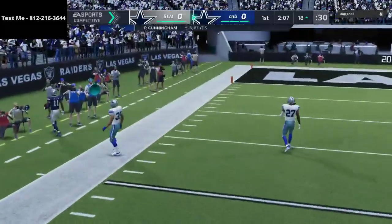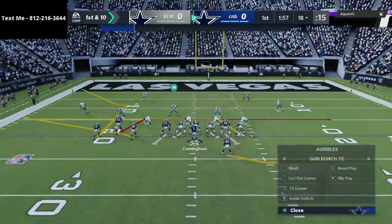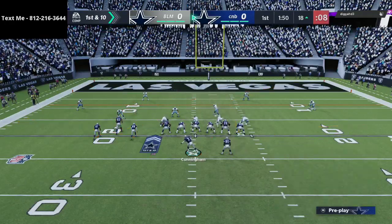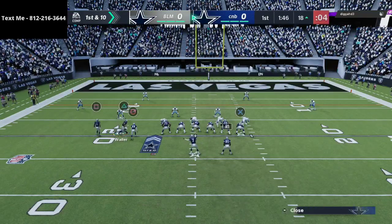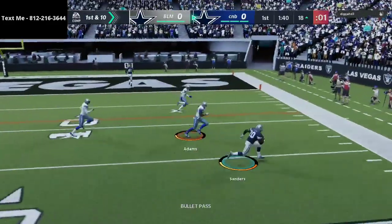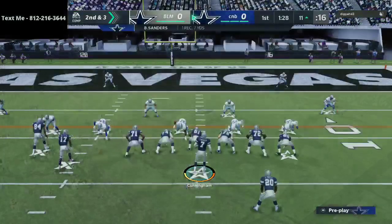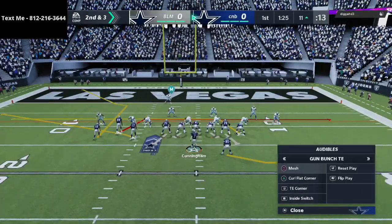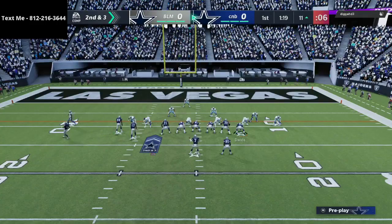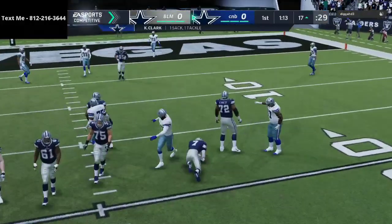One of my favorite routes in the game is the mesh concept. If you've been watching me for a while, you know I used to run mesh post almost every single play out of the Arizona Cardinals spread with their curl-wheel play. Mesh is very near and dear to my heart. But these corner routes now — they work so well because of the latest patch. Corner routes are in my opinion the best route in the game. The more you learn how to throw corner routes, the better your offense is going to be. Right here you're going to see two curl concepts and a corner-flat concept on the left side.